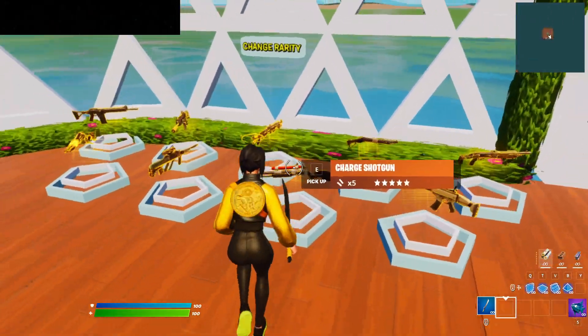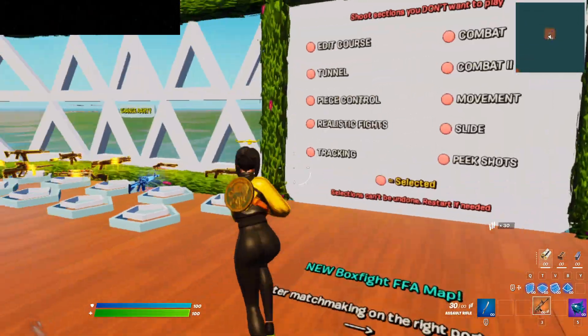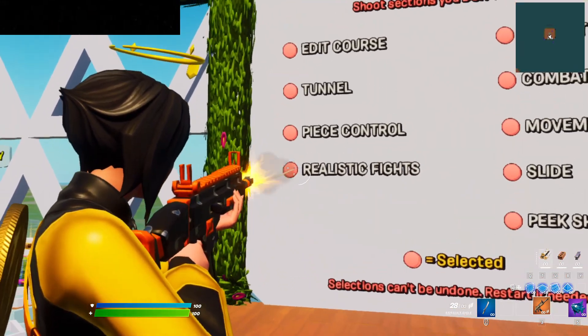You'll know it works when you don't see any of the new guns. Go ahead and pick up SCARs — what I prefer — then drop all of these except for a tunnel.